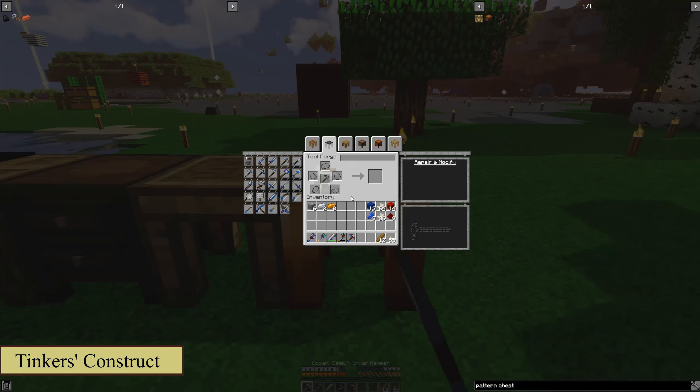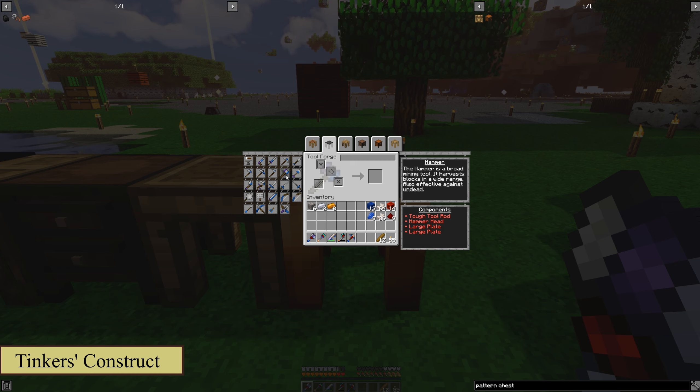Finally, you're going to want a tool forge. Now this is what's going to come a little bit later — it'll be a little more difficult for you to make. It's not going to be right at the start of the game, but you will need this to make the bigger tools like the hammer, the excavator, and the lumber axe. And we'll go over what these items do here in a short bit as well.